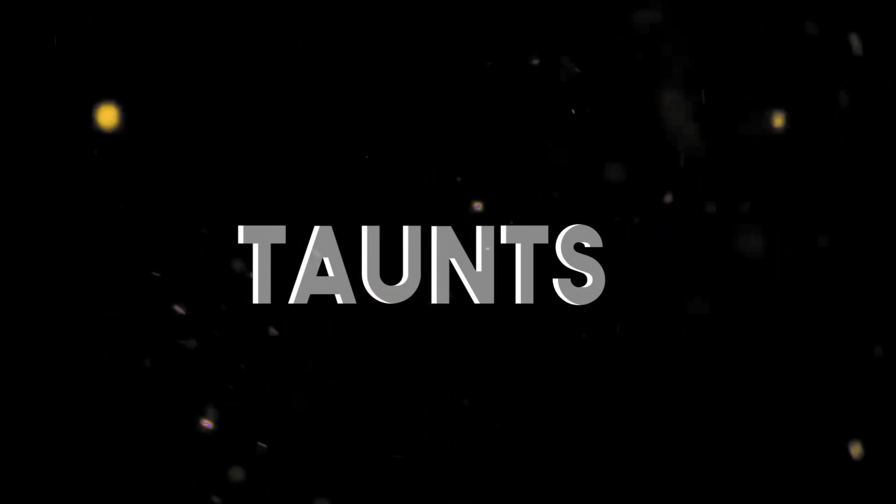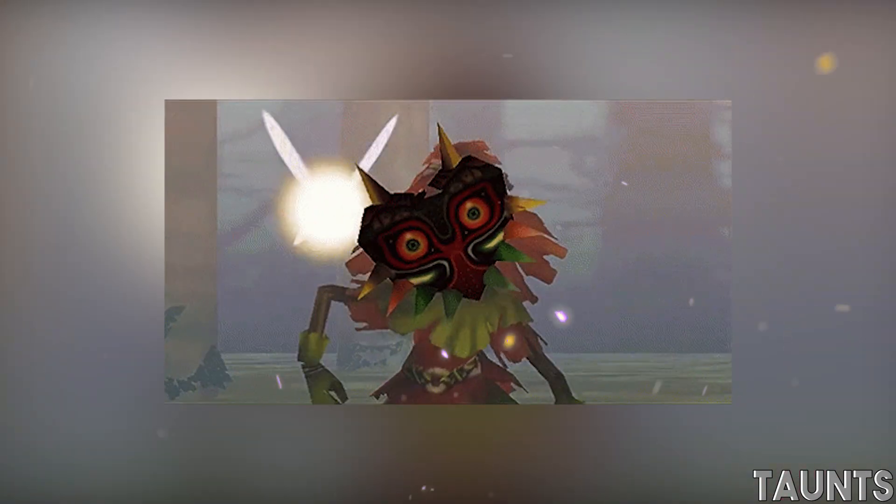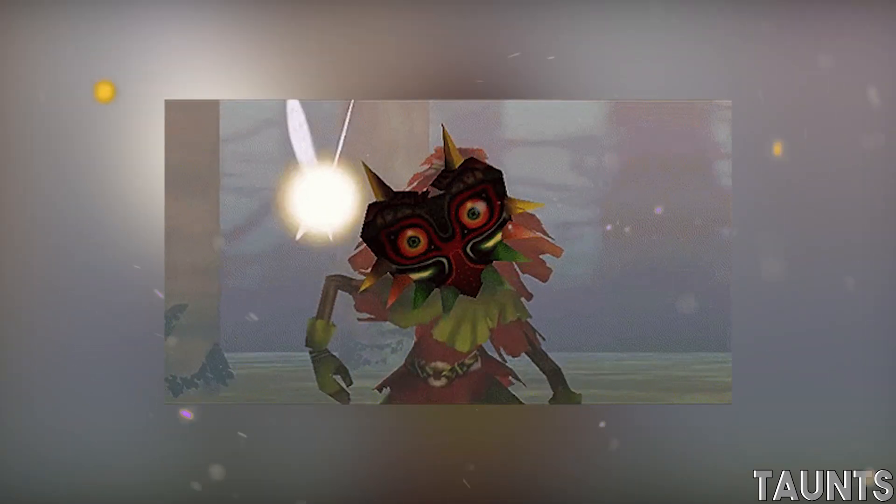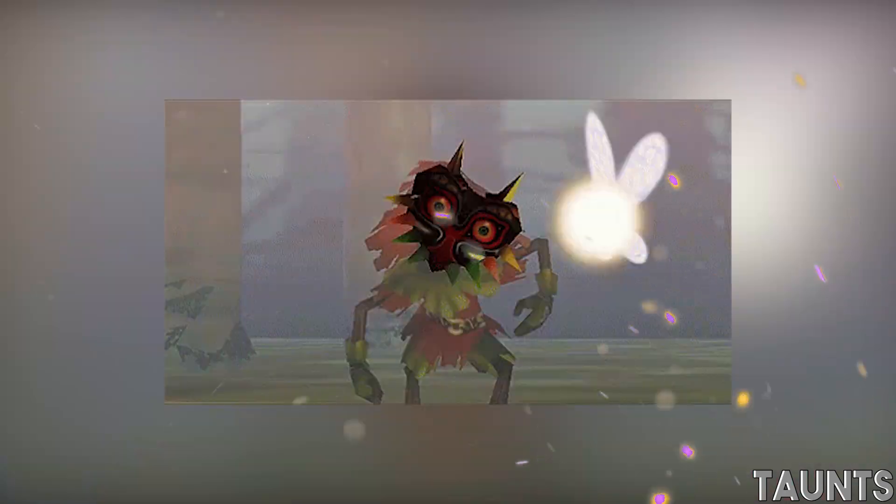Now of course, this is Smash, so when you're making a moveset for someone, you want to have the taunts too. His down taunt will be his signature stance where he's turning his head and arms back and forth in opposite directions at the same time. I'll put it up on screen if you guys have no idea what I'm talking about.